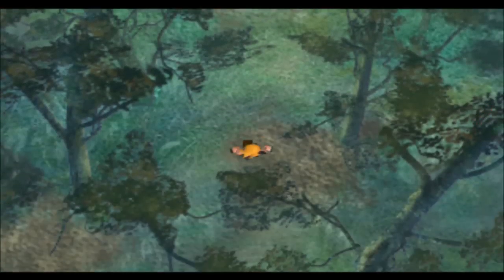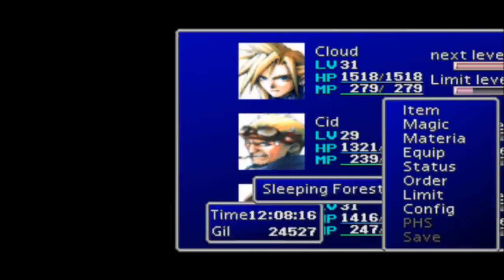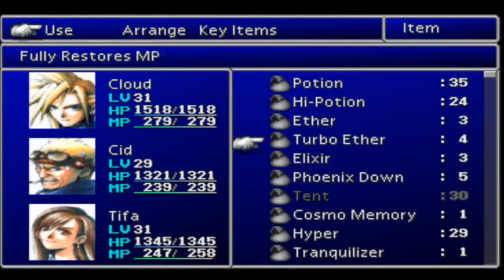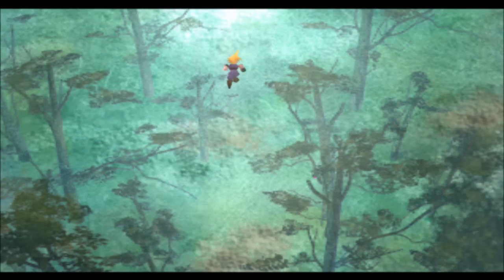I saw it but it got away from me right there, so we're going to try this again. Now we have Kjata Materia. Give that to Cifa. Now we're going to give everyone Hyper to get them hyped.